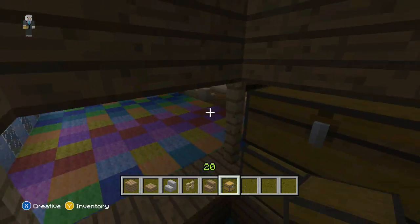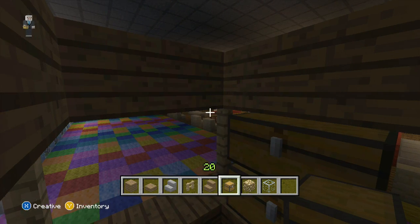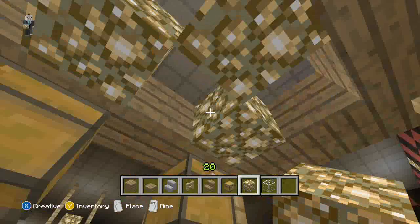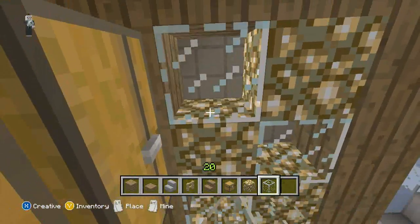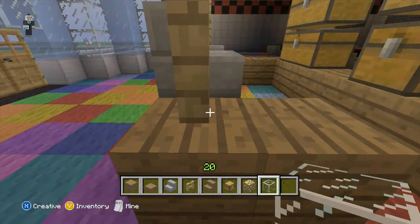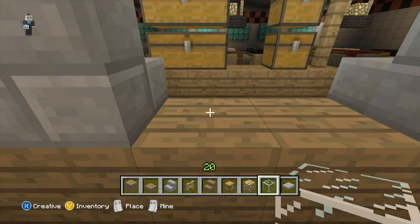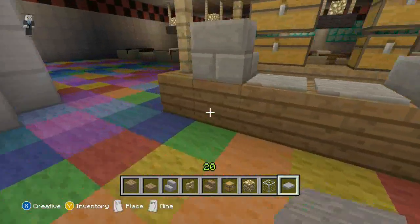Then we can grab some glowstone and some glass — I'm just going to throw it in every other one. You guys can do whatever you want though. And you can put some pressure plates up on the counters if you want — I'll go ahead and do that. I just think it makes it look more like a counter. You can even throw pressure plates or snow, whatever you want.